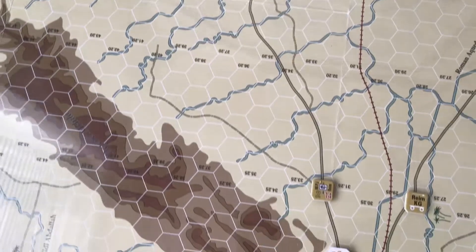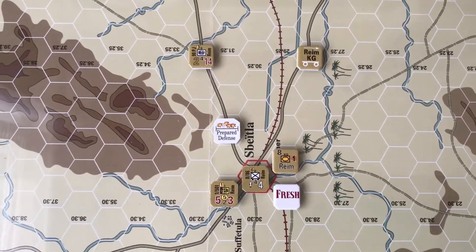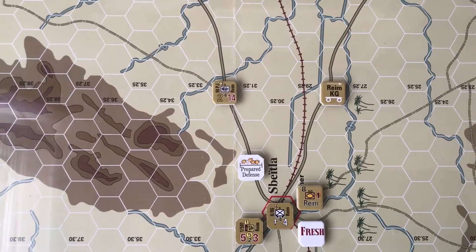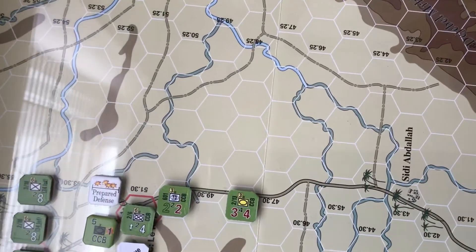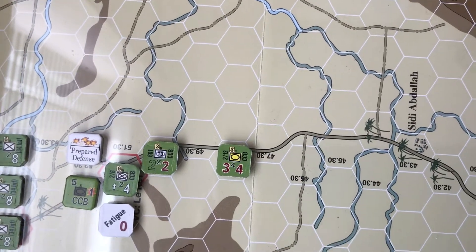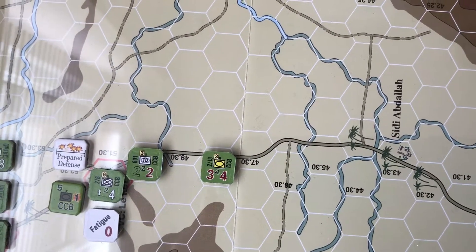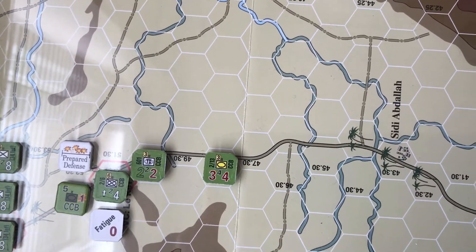Back down the mid-road to Spätler, Ream has pretty much been there since turn one and we didn't manage an attack against him at all. CCB was probably the unit I should have used — they should have come hurtling down this road and put in an attack. But at the time I was more interested in just grabbing that victory hex just in case, as that was probably a logical one for them to take.